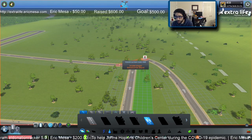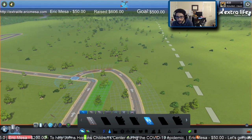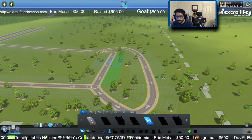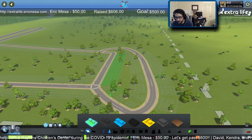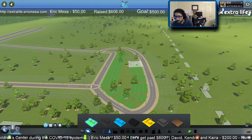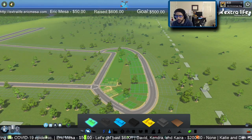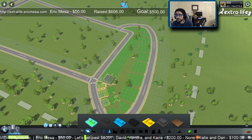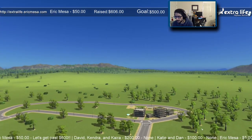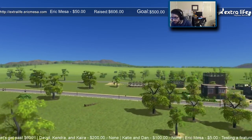We can't go back onto ourselves because it's a one-way street, so that shape is invalid. I had to start the simulation - I was wondering why no one was moving in. Throw some more housing here. Here come my citizens! Let's take a nice little picture of our first citizens moving in. It's getting crowded real quick.